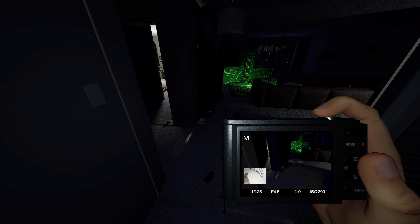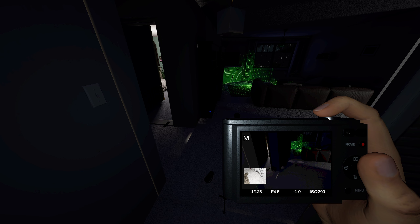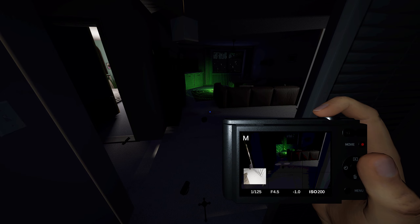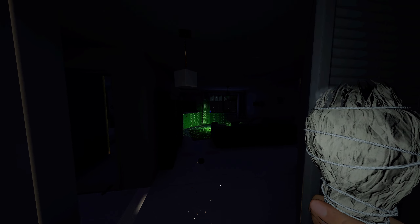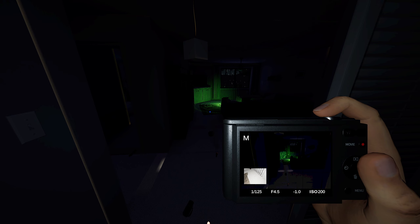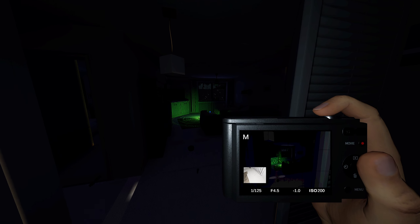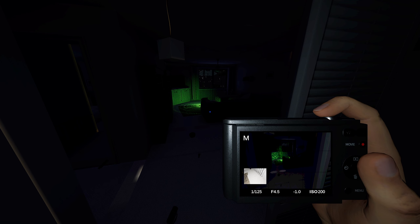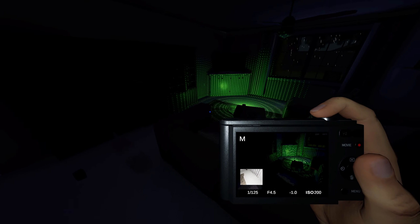I could just ask the ghost to show itself — yeah, that is set up for voice activation. Rose Baker, show yourself. That worked. Gives me about a minute and a half before I can burn up another crucifix. Rose Baker, show yourself. In a way in which I can take a ghost photo. Throw the writing book around all you like, Rose Baker.